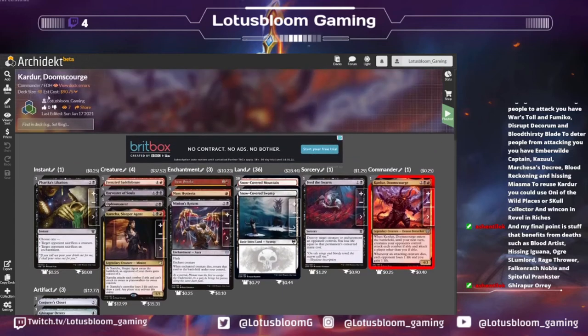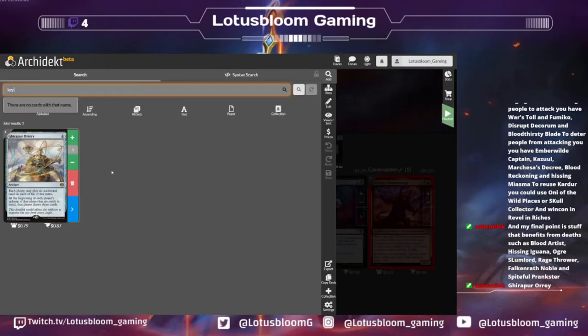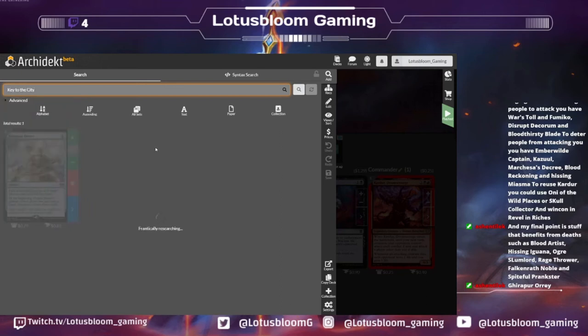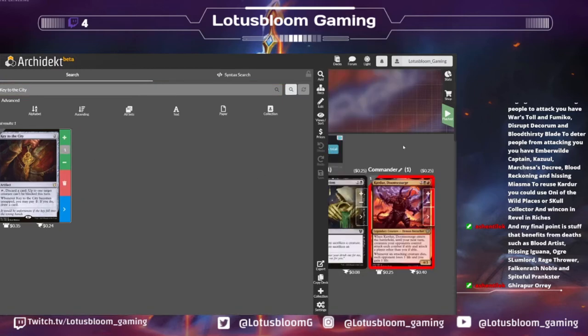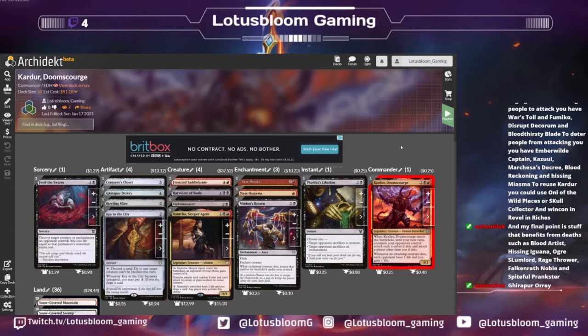Another card I think would be very cool is Key to the City: discard a card, up to one target creature can't be blocked this turn. Whenever Key to the City becomes untapped, you may pay two colorless to draw a card. That can be used on our own creatures, but all I want to do is basically make everyone my minion in the game, have them do my dirty work. I want to make my commander ETB a couple times and just watch someone die to a creature that's unblockable this turn.